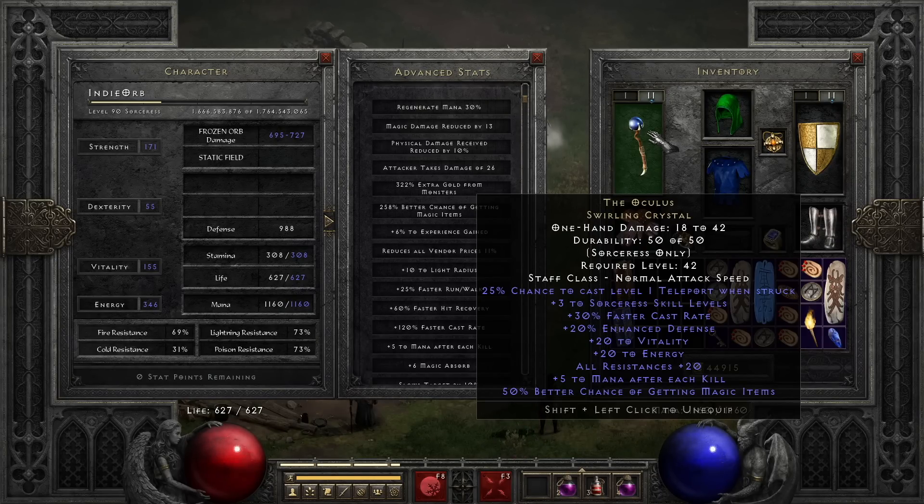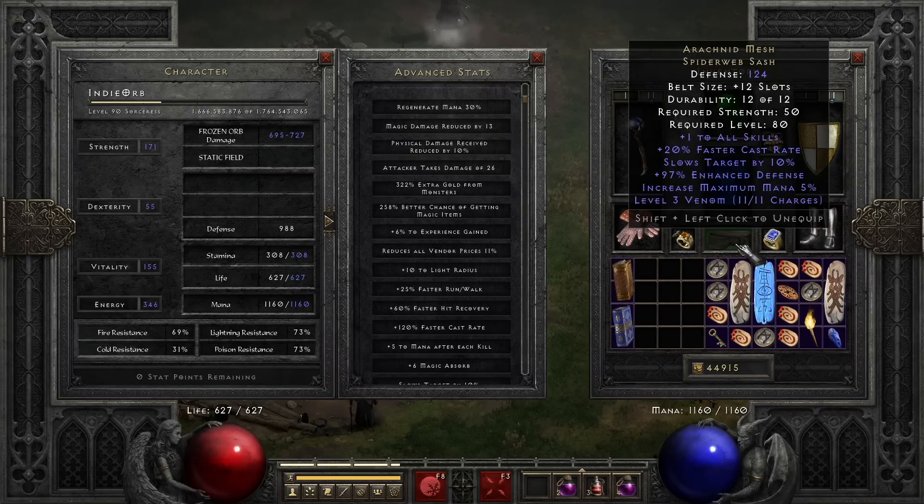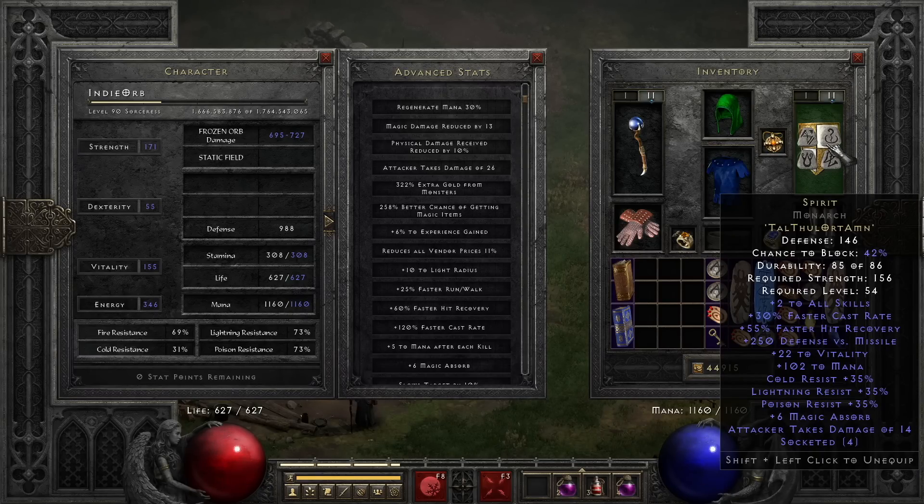For gear I have Oculus — I like it the best because it gives you resistances, 50% magic find, mana after each kill which is great for the energy shield build, vitality, energy, and three to Sorceress skills. Shako I found a couple other ones with better defense but traded those out for better gear — one of which was the Arachnid Mesh, which I traded straight up. 27 Mara's for the resistances and skills.